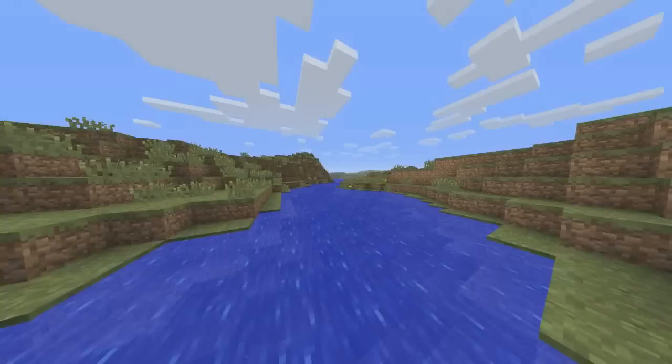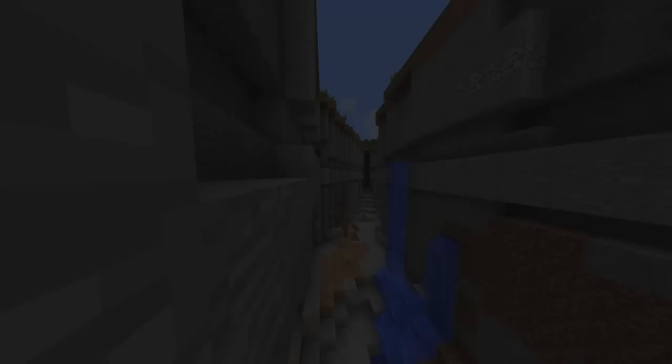Again, another shot of the rivers that have been added to the game, which kind of intertwine through land masses. Here is a shot of a ravine or canyon that's been added — this kind of rips through the middle of land in the game.